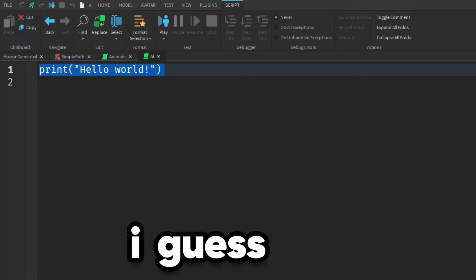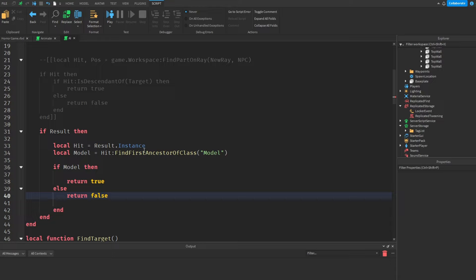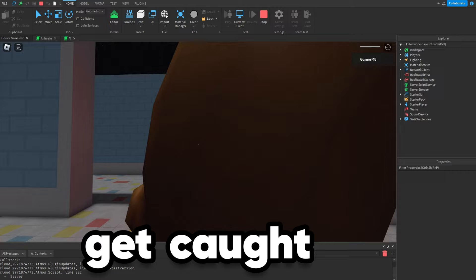Now the NPC is broken. Well, no wonder since it was a free model. I guess I'm gonna have to script it myself. I'm almost done — let's just add in this final line. And there we go. It seems to be working again.